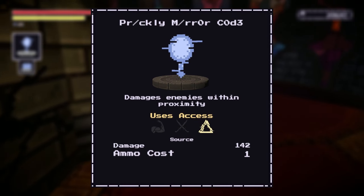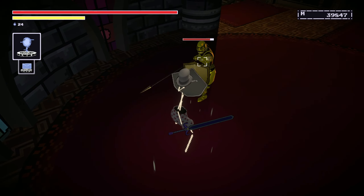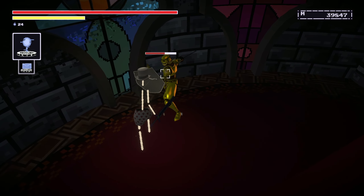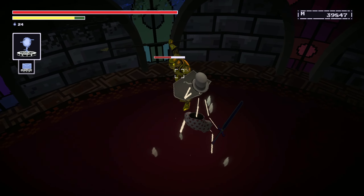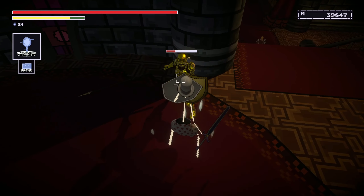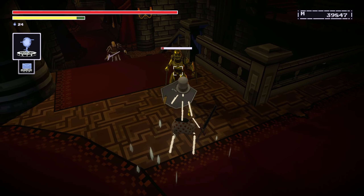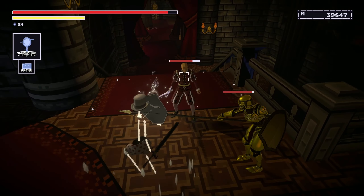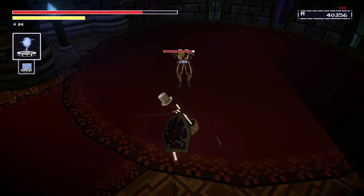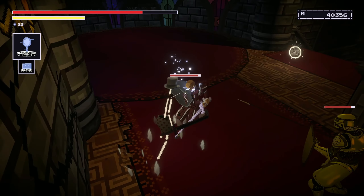Prickly Mirror Code is very powerful and I'm sad to say I did not utilize it as much as I should have. It costs one access to use and will spawn prickly crystals around your character — you can then walk up to enemies and passively deal damage to them. Essentially it's a barrier that hurts enemies when they get too close. Now I think this could be great for bosses, as they usually like to rush at you and blocking three or four hits in succession is often required, letting you deal damage even while focused on defense.